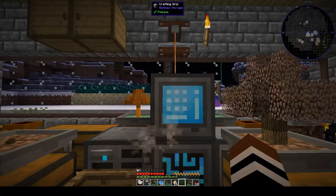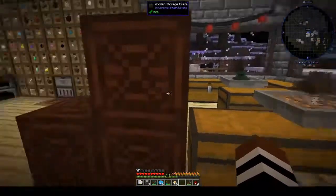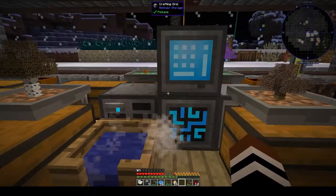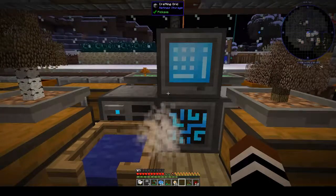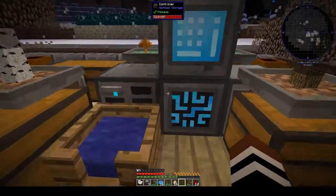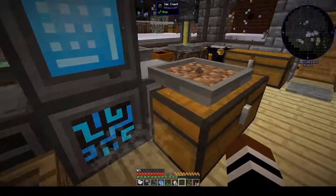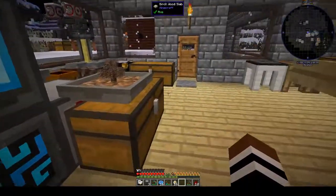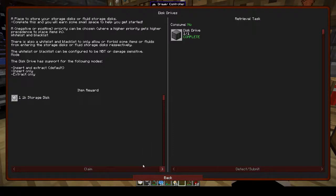There's also something called Applied Energistics which has a similar setup but it's a lot more involved - it requires finding meteors and getting presses to make logic chips, calculation chips, and other kinds of chips for your components. It's a lot more complicated. A lot of people like Refined Storage, although on a server it can cause lag so some mod packs don't include it. For what we want this is very simple and it works.